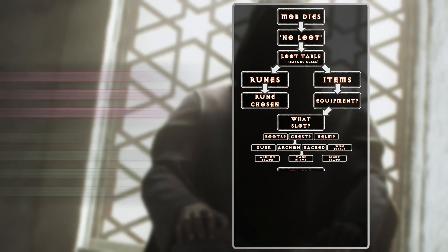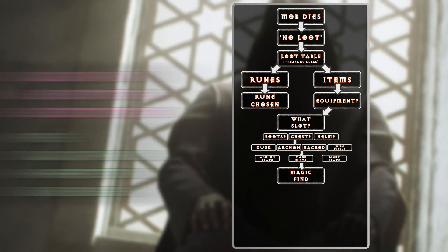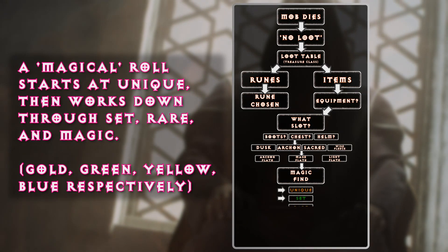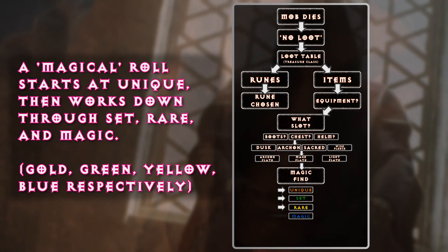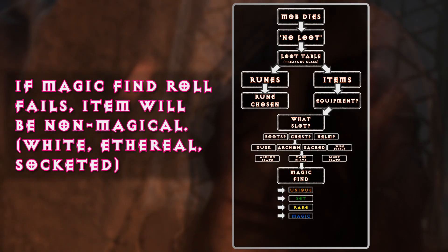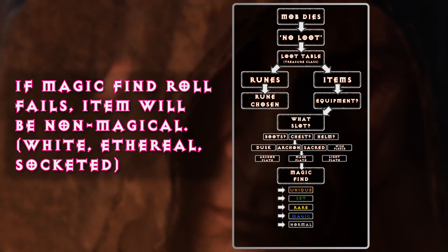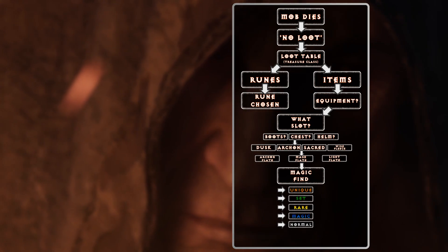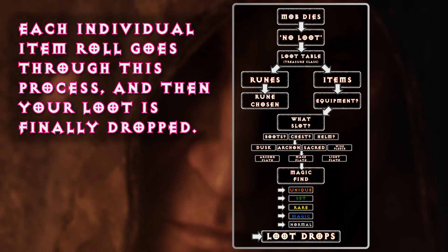Player's magic find is applied to determine if the item is magical. It decides this by asking if it's a unique. If it's not, is it a set? If it's not, is it a rare? And if it's not a rare, it is now a blue magic armor. If the magic find roll is unsuccessful, it'll turn out to be a non-magical item — for example, white, ethereal, or socketed. And then lastly, the game presents your loot, and items appear with runes if they were applicable in this entire setup.